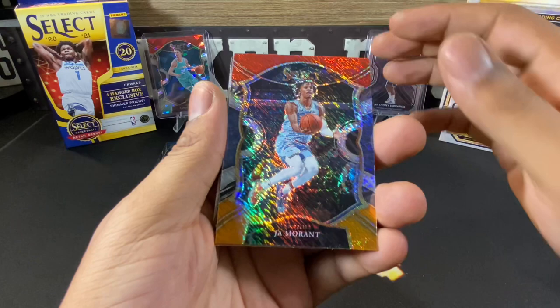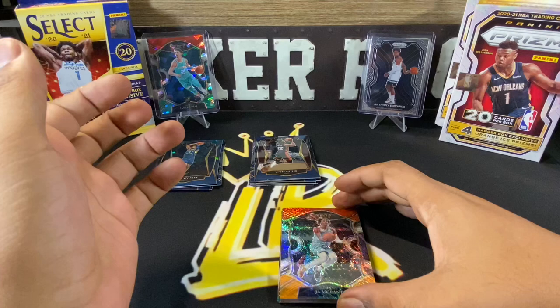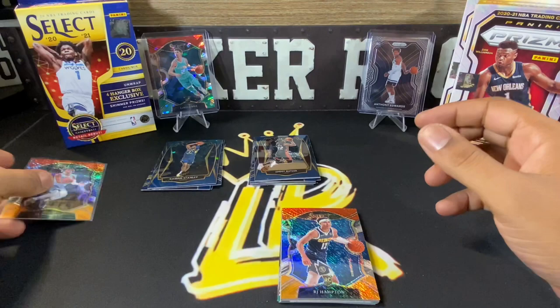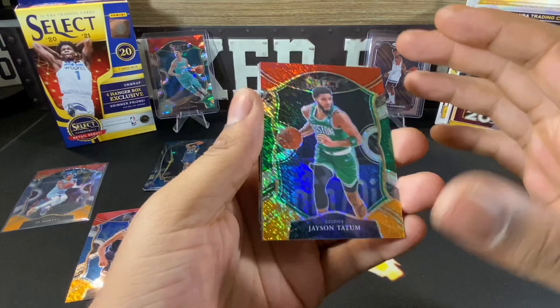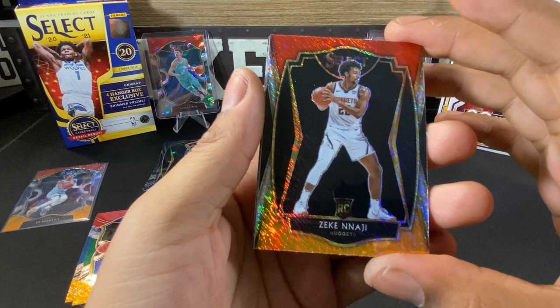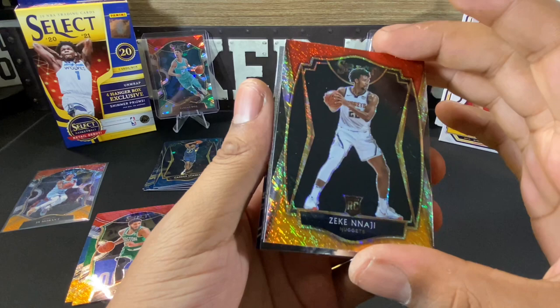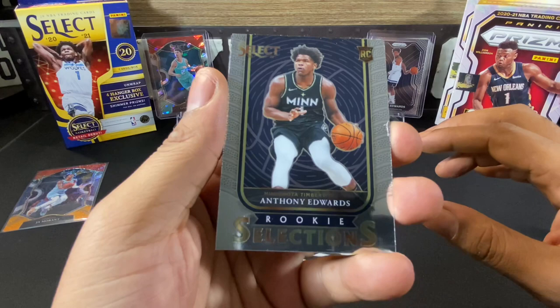First shimmer — got a Ja Morant, also looks to be decently centered. Got an RJ Hampton concourse shimmer and a Jason Tatum concourse shimmer. Got a Zeke Nnaji premier level shimmer — these are actually nice designs, really feeling it. And there we go — our first Anthony Edwards rookie card from the rookie selections! We'll definitely take it.